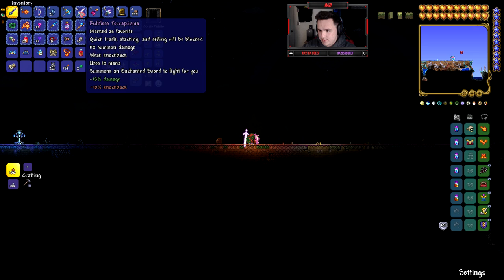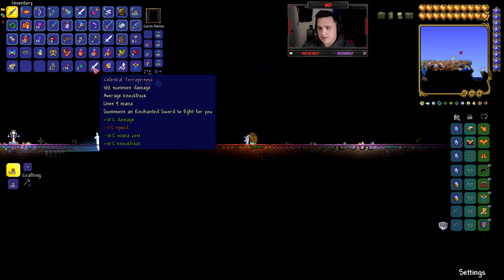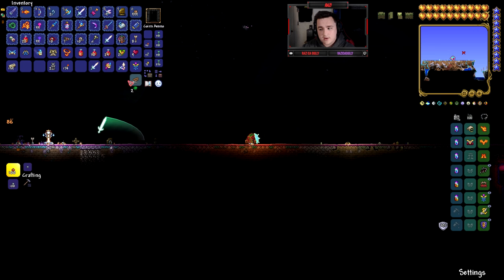102 summon damage — wait, mine's doing 110. So mine is definitely better, but this new one has extra speed and less mana cost. We can get rid of this. Yeah guys, if you want to play with me and get some free loot and you aren't able to do the fight yourself, just join one of my livestreams and I can give you some of this loot.